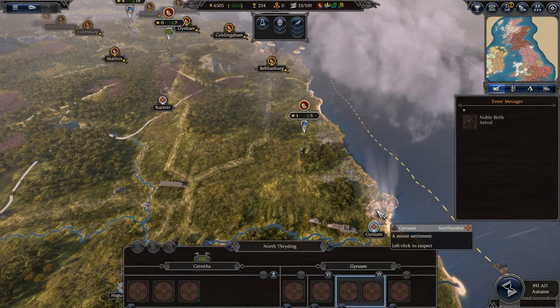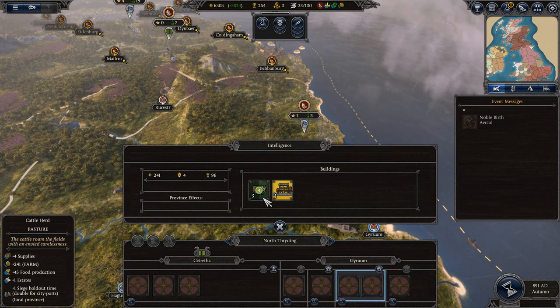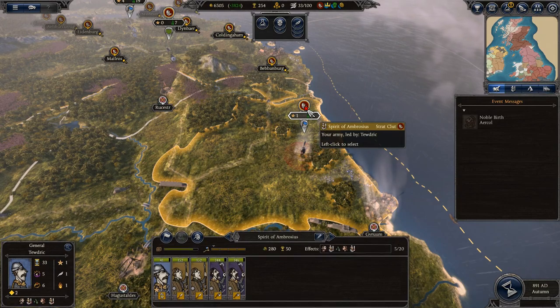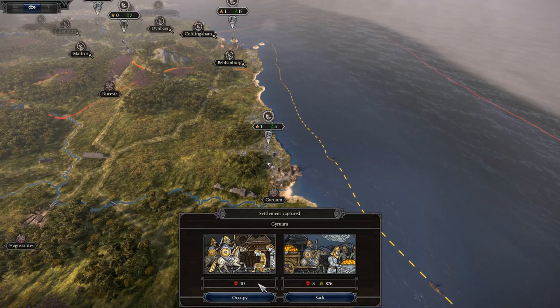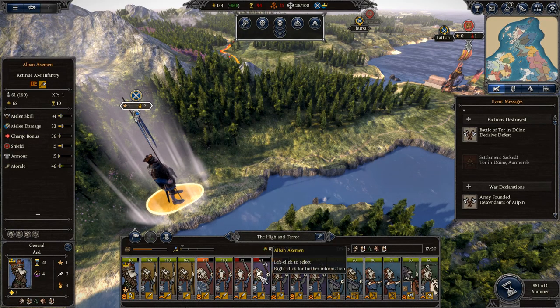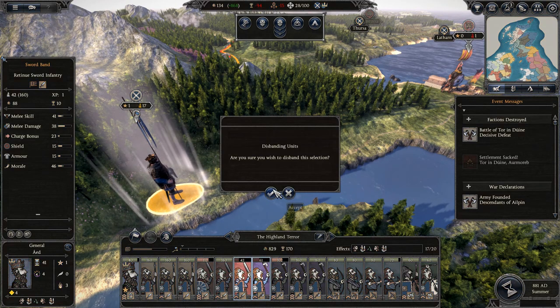In fact, if you target enemy farm settlements as part of your initial push, you can very quickly remove a deficit without suffering from any of its detrimental effects. If you're having trouble with food, make sure you're conquering and upgrading minor settlements with farms, pastures, and fisheries. In desperate times, you might want to merge units or disband your weakest units, but there are reasons to avoid the latter that are a direct result of changes to recruitment.